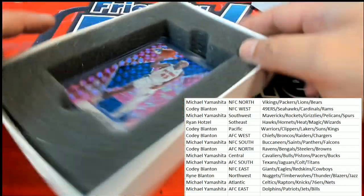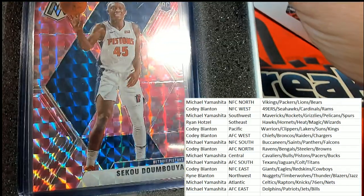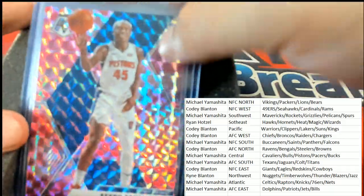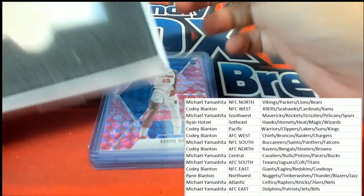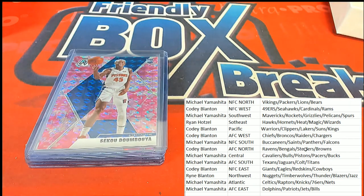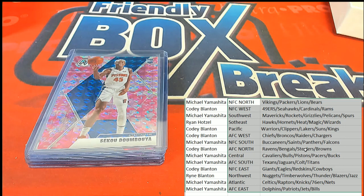The first prism out of here is going to be a Detroit Pistons rookie card. So this time around we're starting things off with a rookie — we got a Pistons rookie. That's going to be Michael Y who pulls this thing down. Congratulations Michael with your Pistons Prism Mosaic rookie card — pink camo on this rookie.